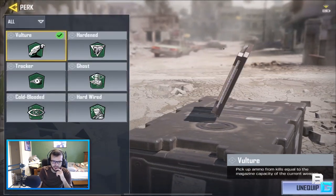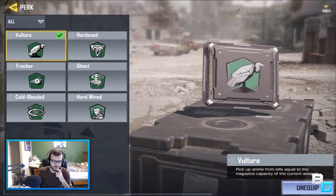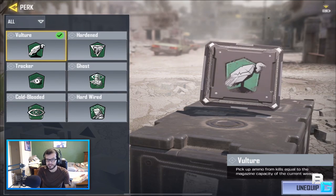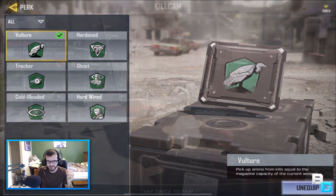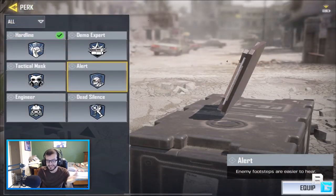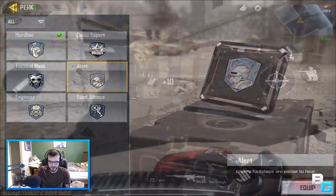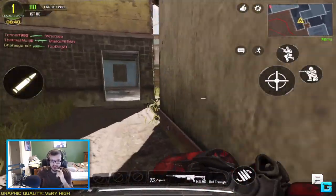They've also changed two perk names. Scavenger is now Vulture — I guess to match the icon since it is a vulture. The other change is Six Sense, which used to be called that, but is now called Alert.